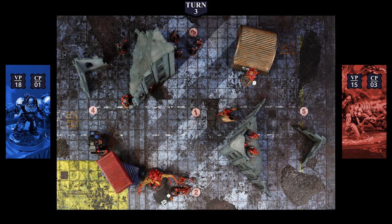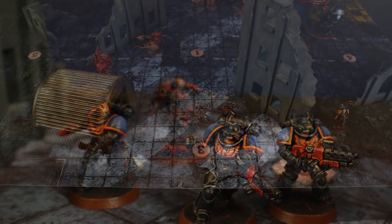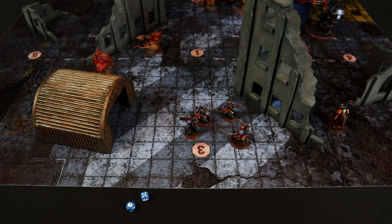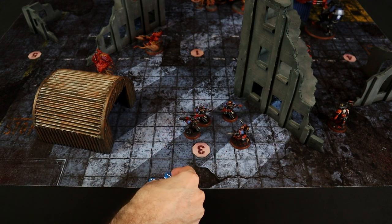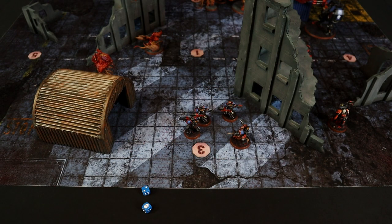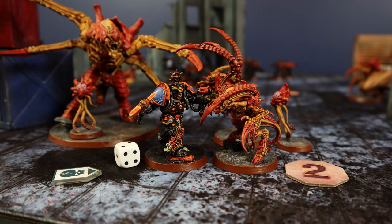Battleshock tests begin — Inferno Squad needs 7+ and rolls an 8, passes. The Lieutenant needs 7+ and fails. The Dreadnought needs 7+ and also fails. The Captain needs 7+ and passes. The Sternguard needs 7+ and fails. The Apothecary passes. The Librarian also failed the test.